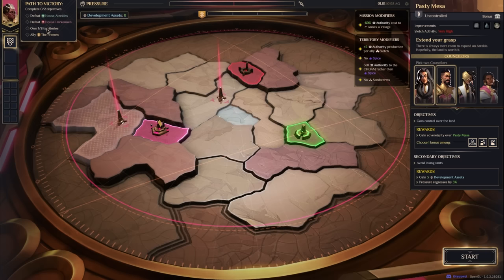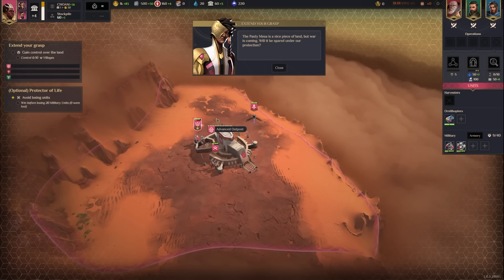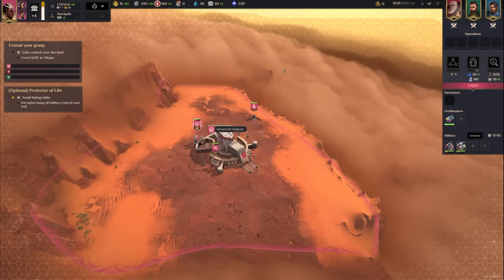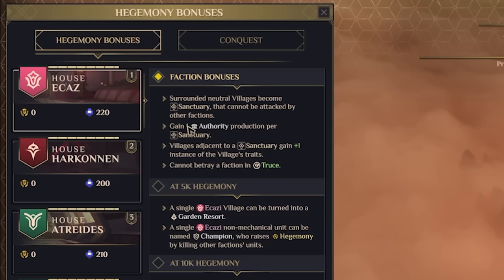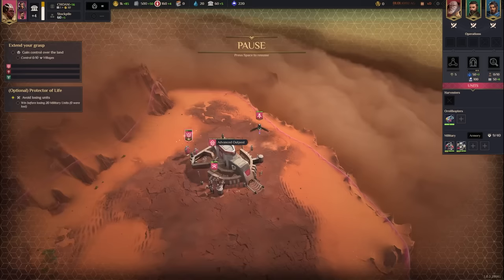We need to ally sietches and annex a bunch of places. A lot of House Ecaz's abilities will come into play during this mission. The Pasty Mesa is a nice piece of land. We gain plus one authority per sanctuary, and if we surround neutral villages they become sanctuaries. Villages adjacent to a sanctuary gain plus one instance of that village's traits — a really interesting mechanic to play around with.